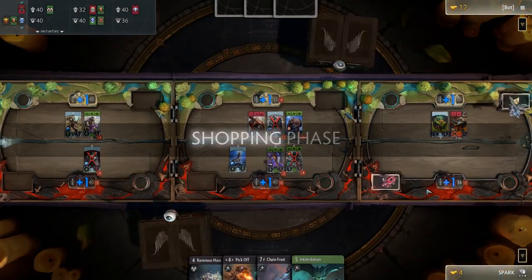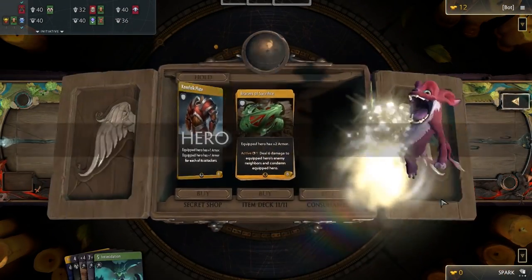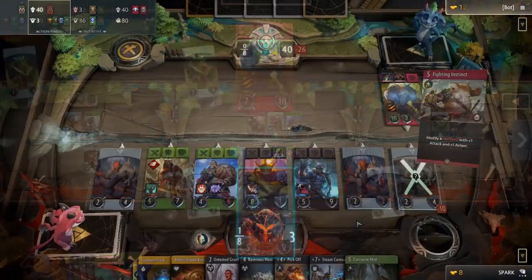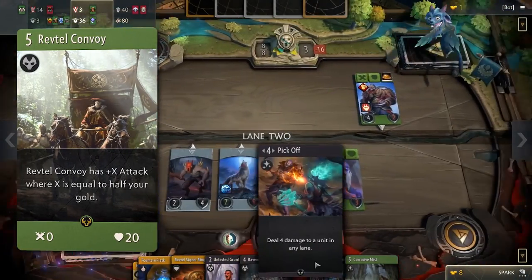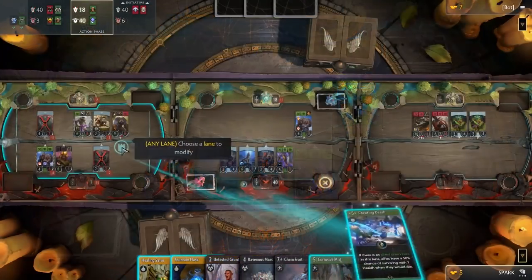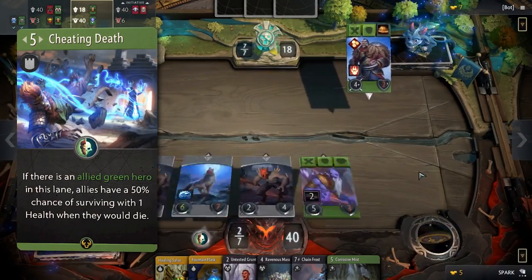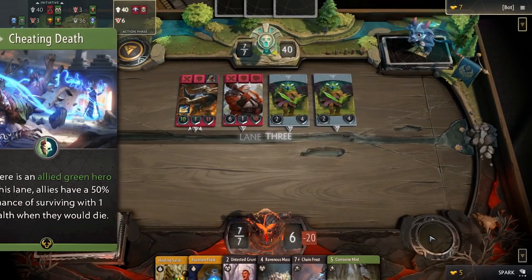Sadly, the items featured in this deck can't win you the game on their own, so you might have to rely on secret shop items to get something impactful. Revtel Convoy is another strong card in the deck — its attack is equal to half your gold, so be careful not to spend too much when you have it on the board, because it can do some serious damage. Cheating Death is another excellent inclusion and will potentially allow your allies to survive with one health, so you can use them as a sacrifice to draw cards with the help of Lich.